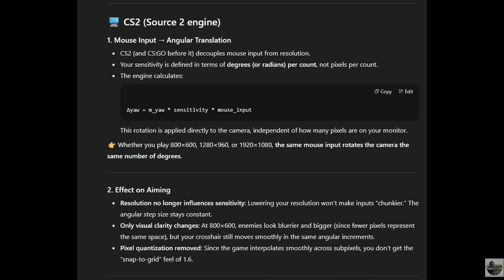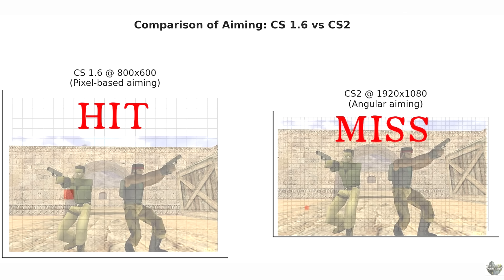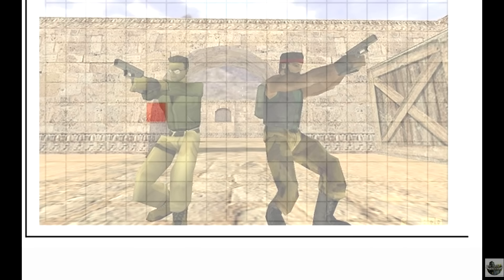Meanwhile, in CS2, it works a little bit differently — it decouples mouse input from resolution, meaning resolution no longer influences sensitivity. In theory, this freedom would allow you to be far more accurate if you have the precision. Instead, what ends up happening is you find yourself getting close but missing by a little bit. So aiming at a low resolution in CS 1.6 is actually just easier, because there's less pixels to worry about, and if you're on someone, it counts as a hit.